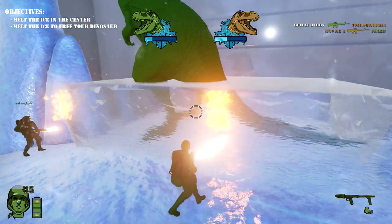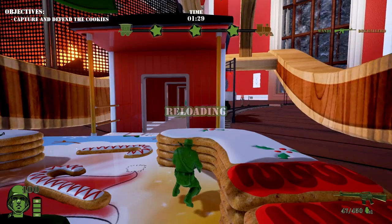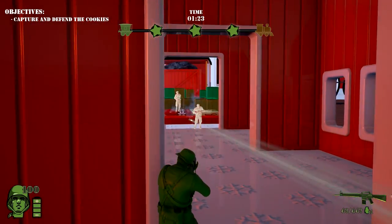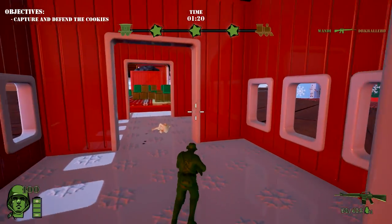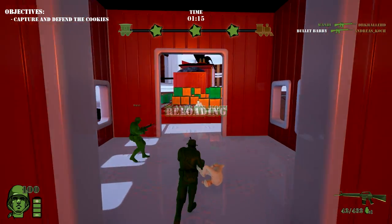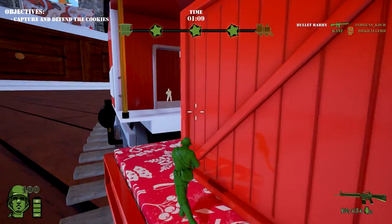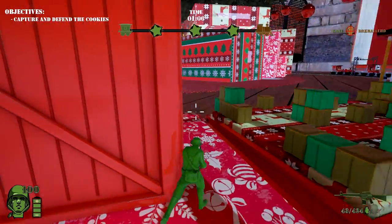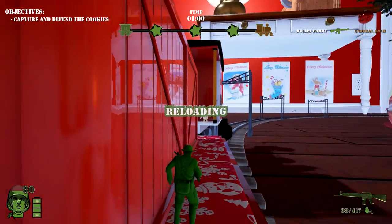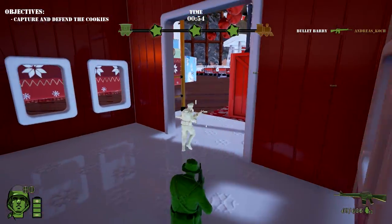Another thing that irks me is that I cannot change the wait times. When I start a lobby, I have to wait 25 seconds for friends or randoms to join. Then I have to wait 10 seconds for the game to start after everyone has readied up. And after the level has loaded, I have to wait another 10 seconds for the match to start. That's a lot of seconds just to start a match. Certain game modes also make you wait to respawn, which can be really annoying if you get spawn killed — and that can still happen despite their level design efforts to prevent it.